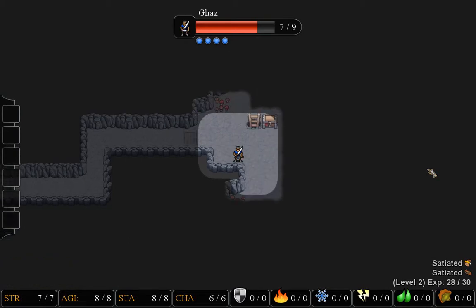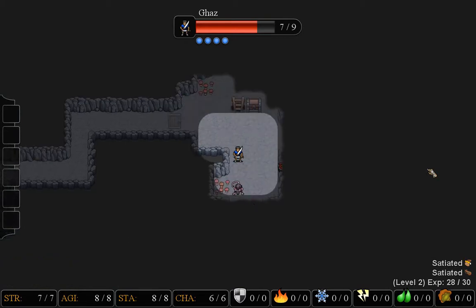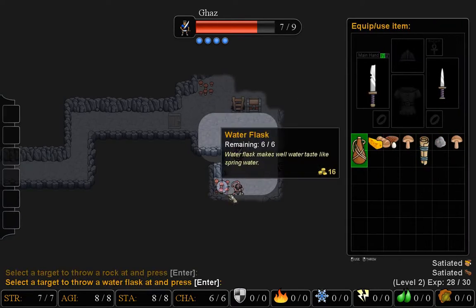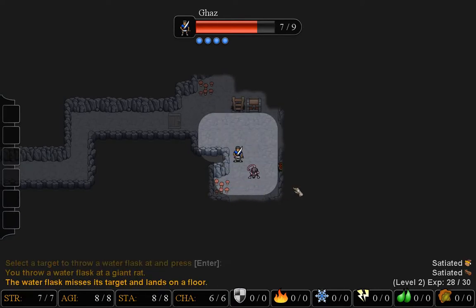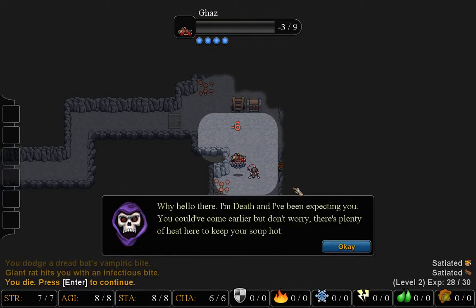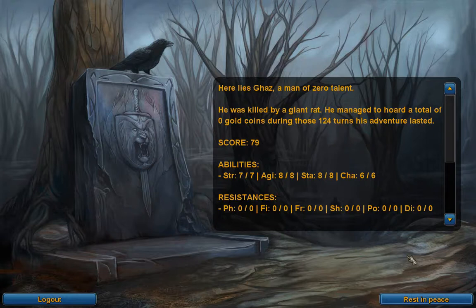Let's see what we got in here — sounds like we got another rat. There it is. I'll try and throw a stone at it. Missed completely. Oh crap, here's a bat. And I'm dead. This happens a lot in this game, as it does in all roguelikes.